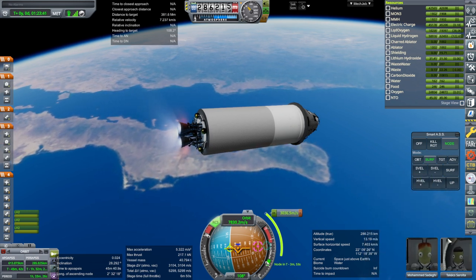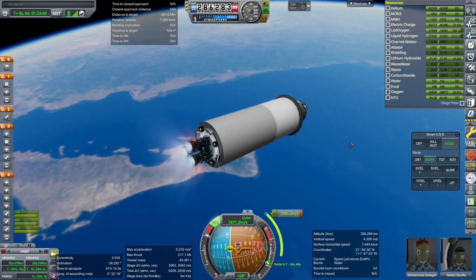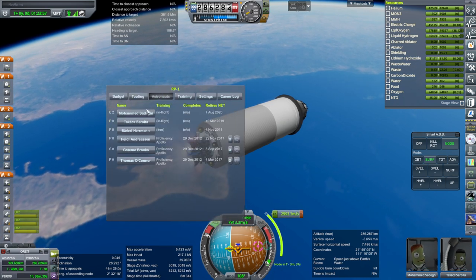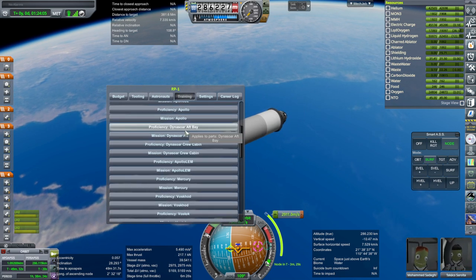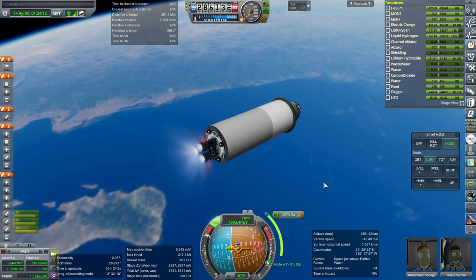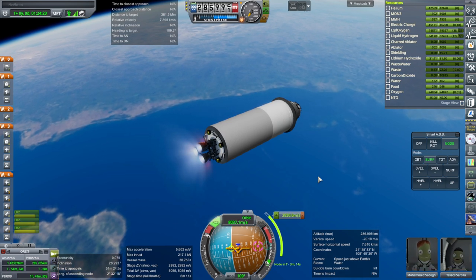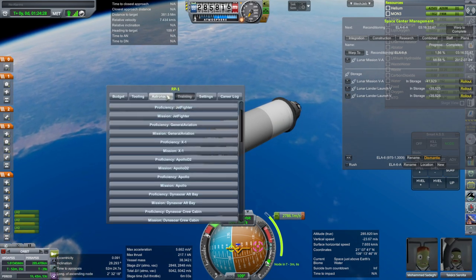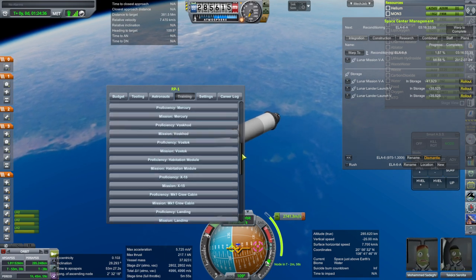Oh no, do they have lander training? I completely forgot. Gosh darn it. RP-1, please tell me one of them has the lander training - no, just mission training for Apollo, no. All our lander trained people were retired. It doesn't even take any time. Okay, well we have to wait until they finish their existing training. Barbell should get the lander train - gosh darn it, I knew I forgot something.